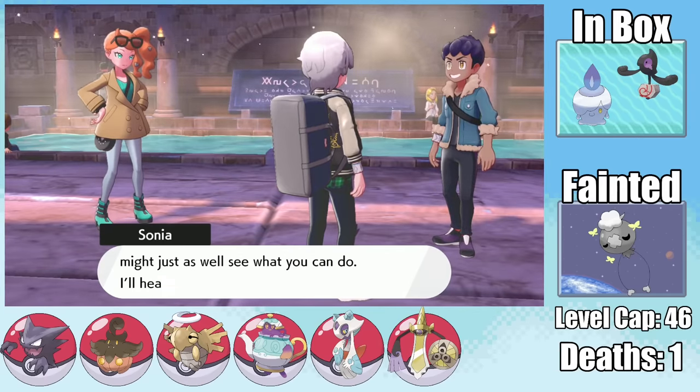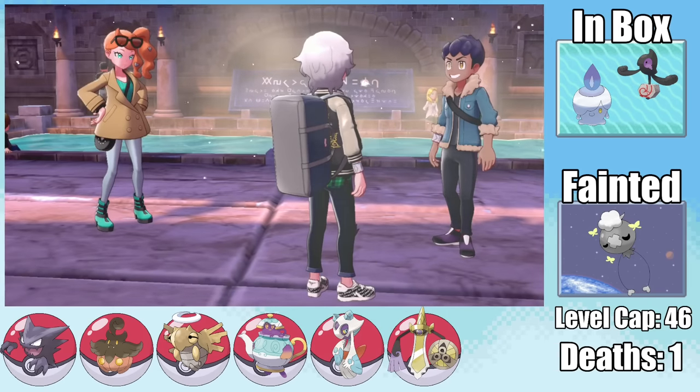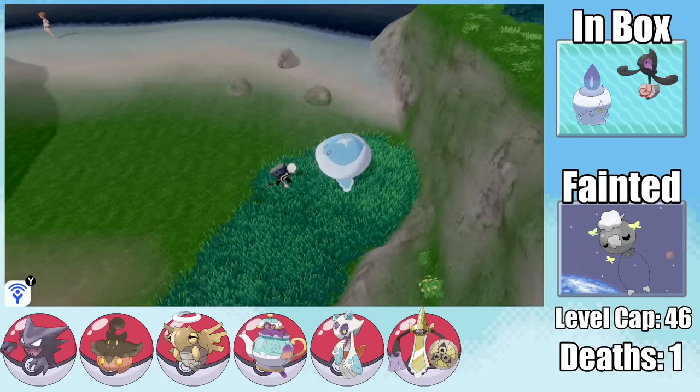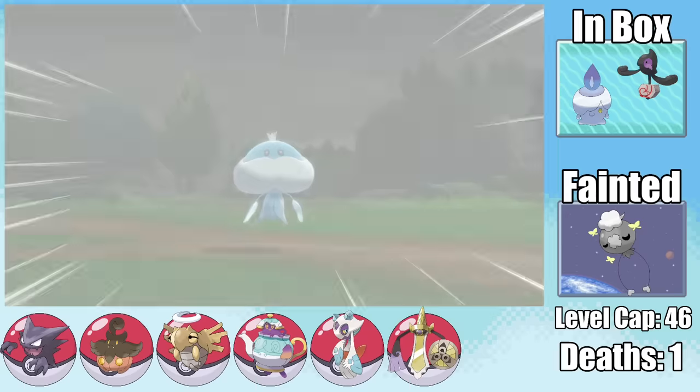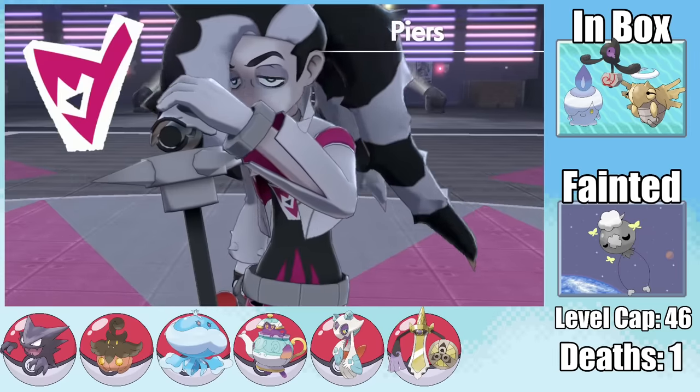There's another Hop fight right after, but he ditches his strong-jaw Boltund here so it's not a big deal. Reaching Route 9, we finally get another encounter — a great one: a Jellicent, named Skeleton. I start making my way toward Spikemuth.